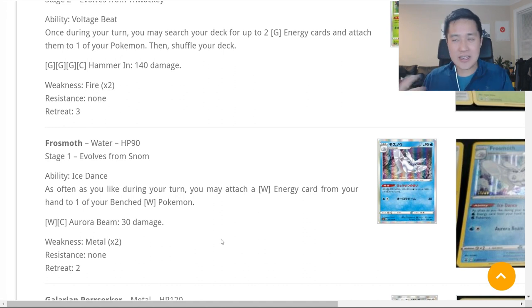So this is unlimited ramp, but it is limited to what you have in your hand. I kind of like Rillaboom a little better because searching from the deck is more reliable — getting energy in your hand will probably require some manipulation. There are probably supporters or trainers to retrieve energy back and create some kind of engine. But Frostmoth is really good.